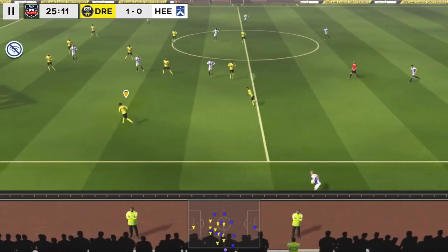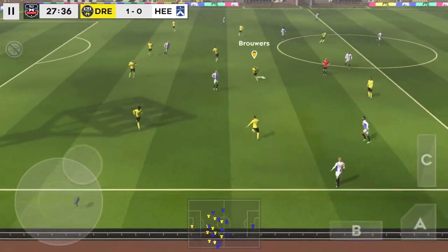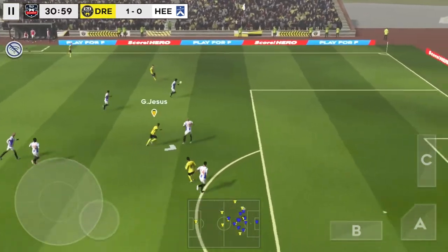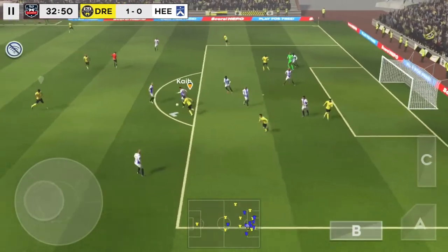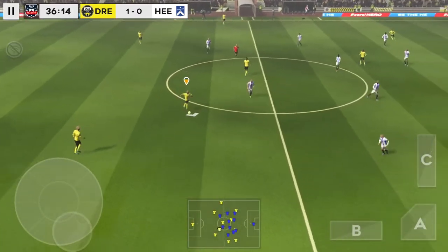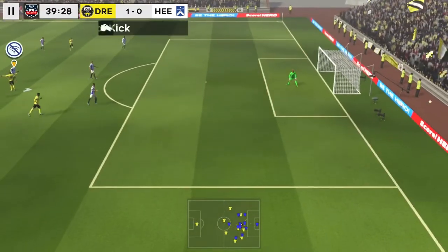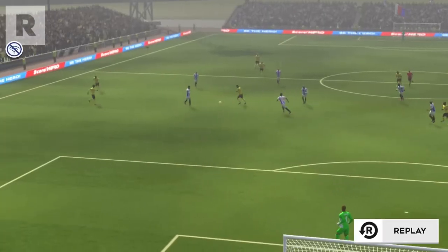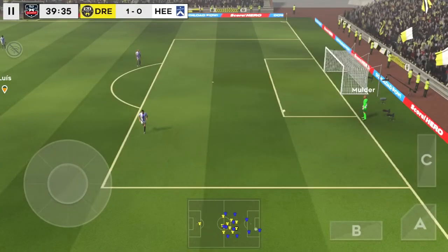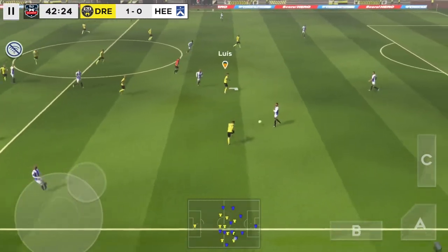Throw-in here. Passed well. Confident pass. Jesus. And they get it away. Good distribution. Luis. He's headed the ball forward — Jesus. He should be doing better there. A chance to have a better look here. A short pass from the keeper — that's good link-up play. Luis.